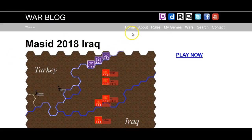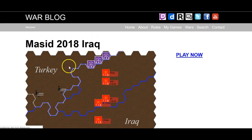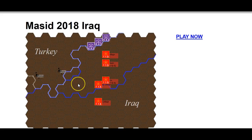Welcome to Warblog. Today we're going to look at Masid, Iraq. This is essentially a Turkish operation to remove PKK units from the Turkish-Iraq border. It's interesting because they've been doing this for years, going into northern Iraq, so it's sort of pretty much like all the other ones.